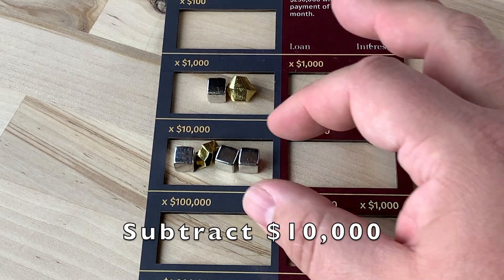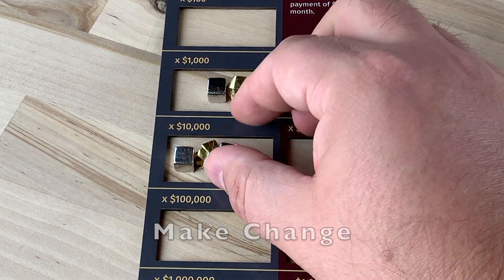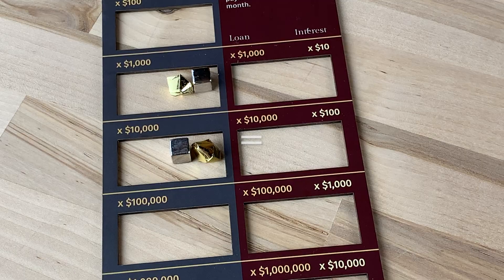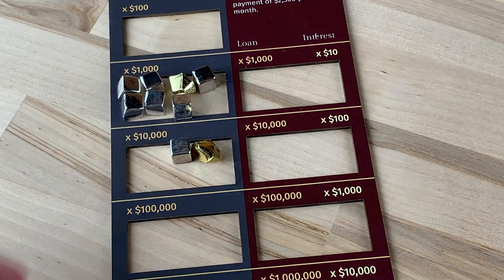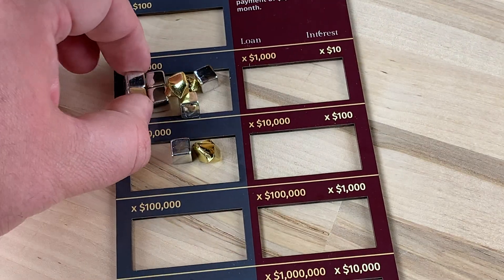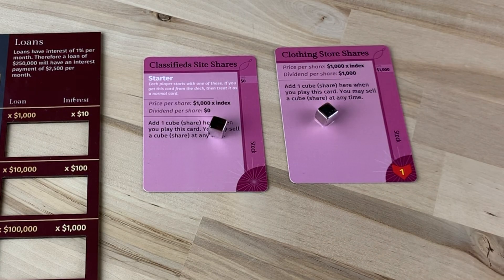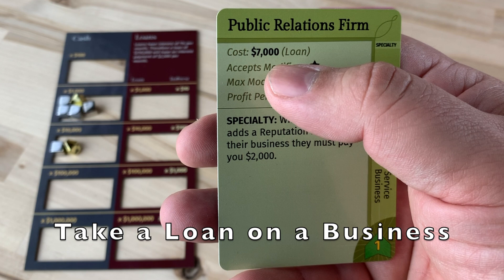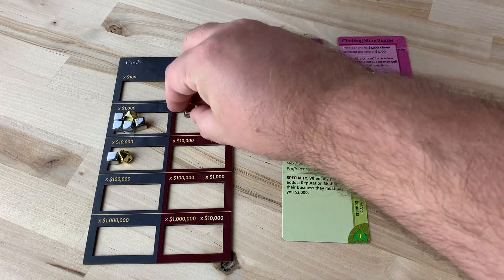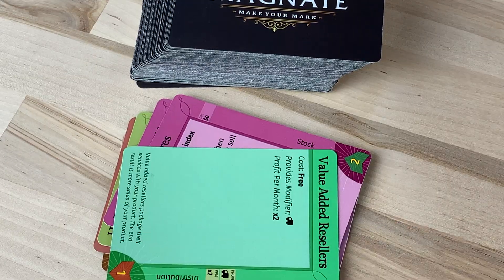Take one cube from the $10,000 place on the ledger board. We'll need to make change to pay the remaining $7,000 — one cube from the $10,000 space equals 10 cubes from the $1,000 space. Then subtract the remaining $7,000 and add a cube to claim one share in the clothing store stock. Next, we'll take a loan for this business: place seven cubes in the $1,000 space on the loan side of the ledger board. To finish the build phase, discard your remaining cards.